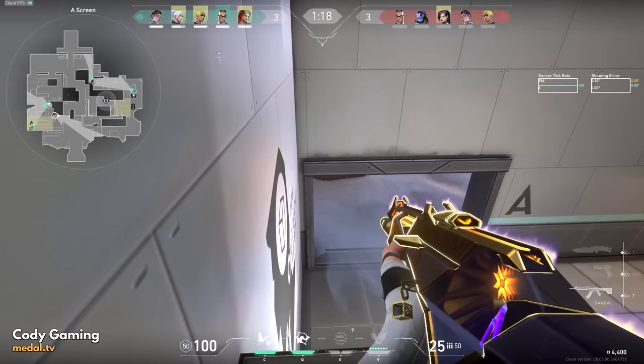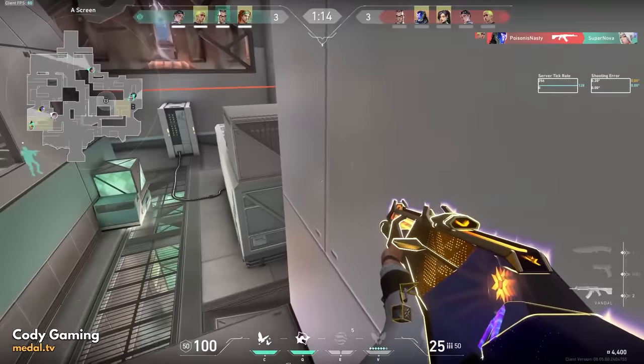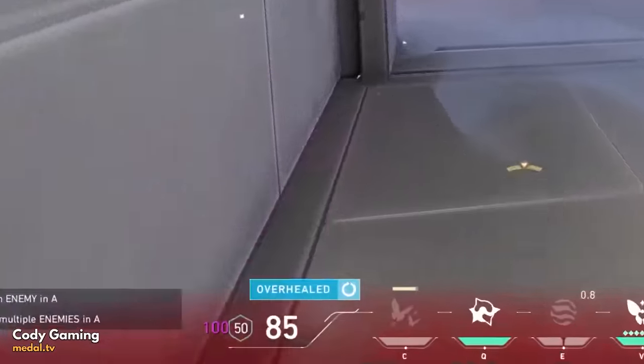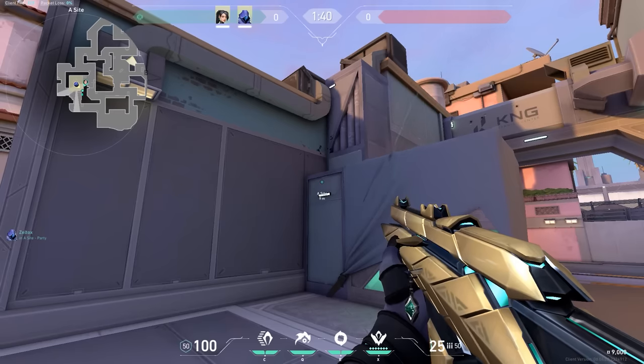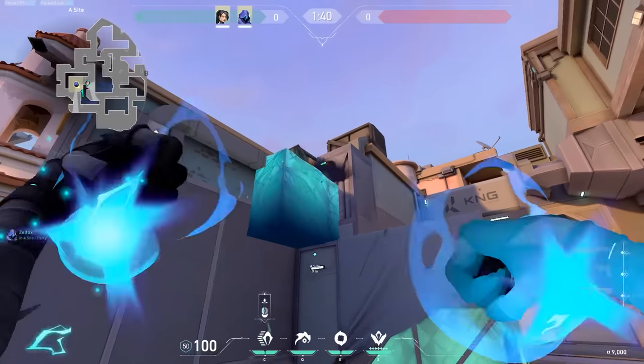And about bugs and glitches, did you ever hear about this Clove glitch? With Clove, if you activate your C ability at exactly the same moment as you take fall damage, you'll actually get overhealed to more than 150 HP — in this case, the total is 235 HP. I think this bug will get fixed soon though, but it's cool to know. This next trick, I'm not sure if it's bug abuse, because it actually got used in a professional match, but here's how it goes.